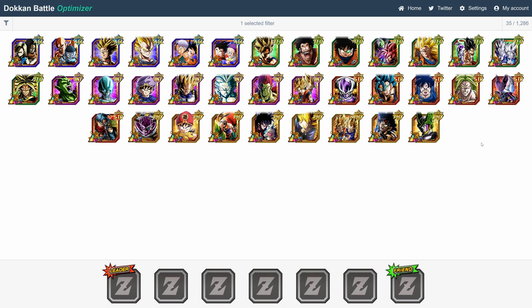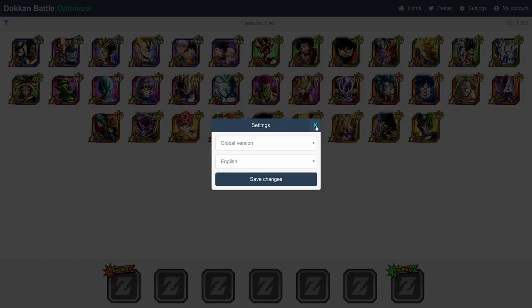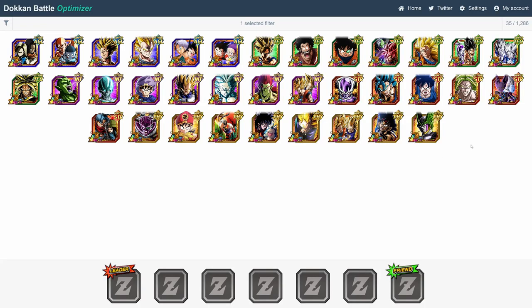But with all that said, let's jump right into it. I've actually got the program set to the global version right now, but I'll be switching back and forth between global and JP, depending on the LR we're talking about. I'm also going to try to present these units in some kind of order, but for the most part, it's going to be a little random.